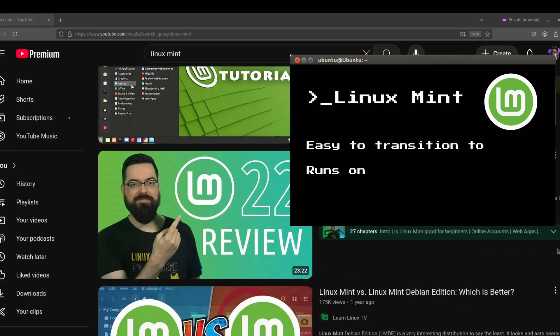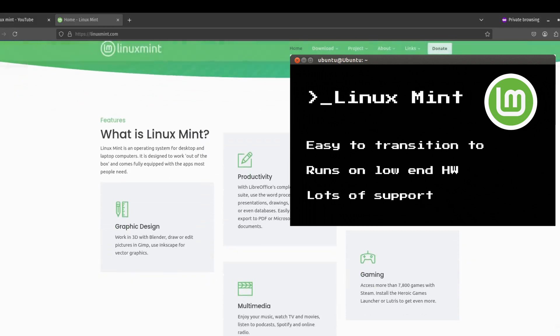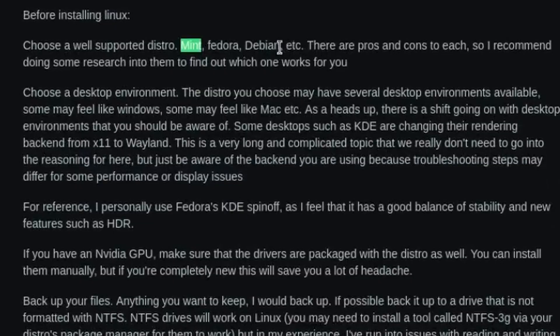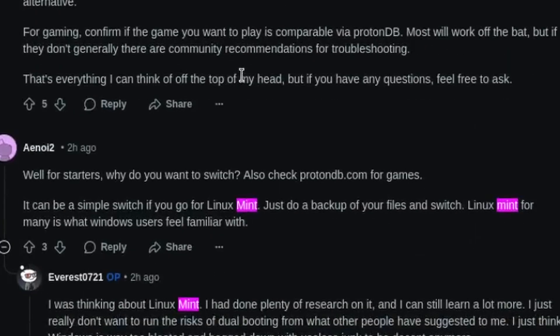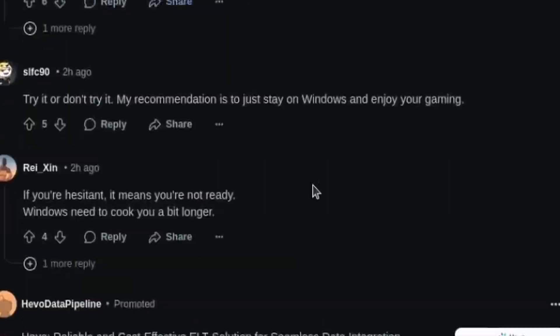Up first, everybody's going to recommend this one — it's Linux Mint. Linux Mint is very easy to get into if you are a Windows or Mac user. If you use the Cinnamon version of the desktop, it gives you a very Windows-like experience. It's known for running great on low-end hardware, it's going to feel familiar, and a lot of your Steam games are going to work out of the box. If you are looking to try Linux for the first time, I always recommend Linux Mint.